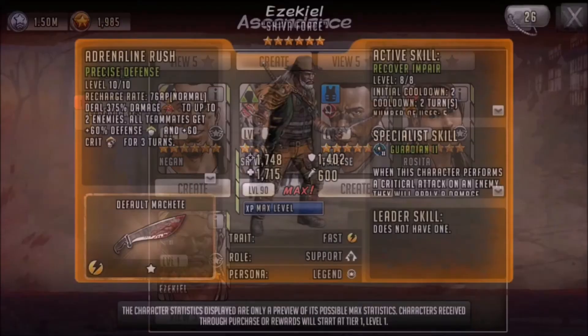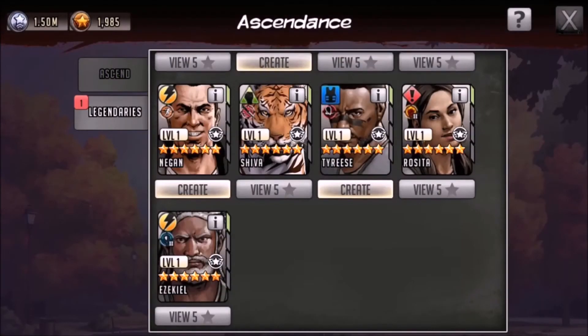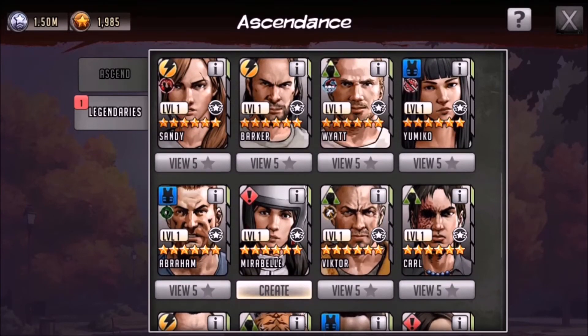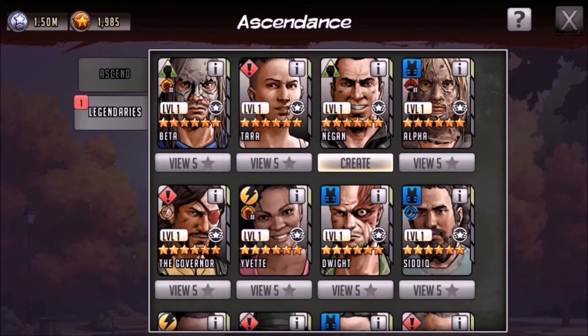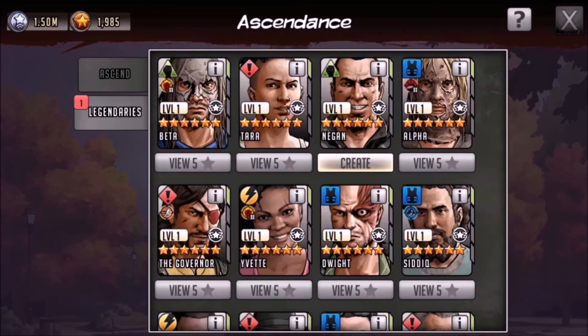Ezekiel — I probably won't ascend him. I absolutely love the guardian specialist skill, it's really annoying, but I'm looking for more deadly rather than just annoying, so he's not really on the table at the moment. I would love a second Shiva — she's beast mode legendary. If I could run dual Shivas it would be amazing. I'd also love Barker — I think he's one of the better yellows in the legendary range. I'm definitely heading more towards melee at the moment rather than range, but when I move towards range I'll discuss those characters more. For now let's go ahead and ascend this six star Negan.